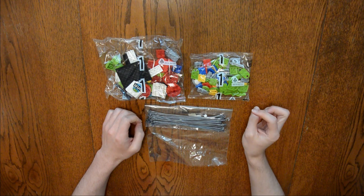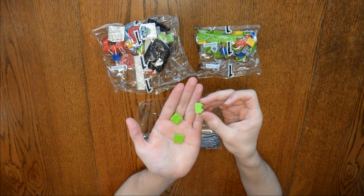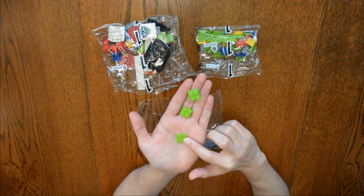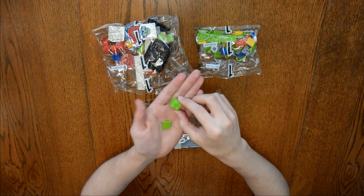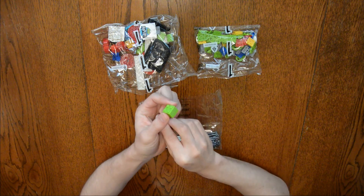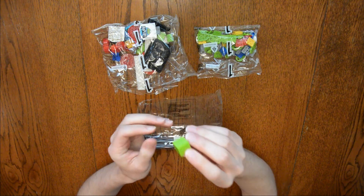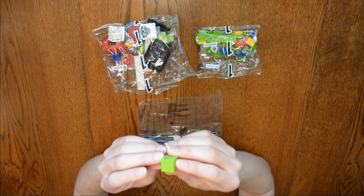The first piece in the instructions are the green GameCubes. You will need one of the thicker 2x2s, one of the flat 2x2s, and then a 2x2 with the smooth surface. To build this piece, you will take the thicker 2x2, stick it on top of the flat 2x2, and then cap it with the smooth 2x2 piece.